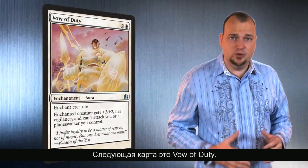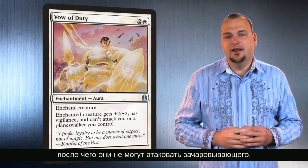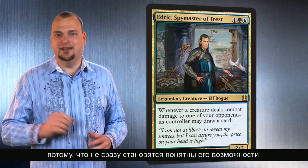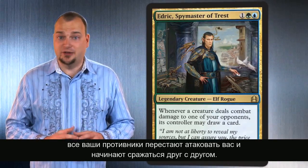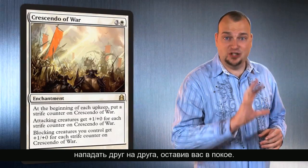Next up is Vow of Duty. We did a whole cycle of these auras that enchant a creature making it better, but it can't attack whoever casts that enchantment. That means you can help out a buddy while protecting yourself at the same time. Next up is Edric. The reason I like this guy is he's not totally obvious why he is good — you plop him on the table and all of a sudden all your opponents are attacking each other instead of you. Crescendo of War is on the list not only because I designed it personally, but because it's another card that encourages your opponents to attack each other instead of you.